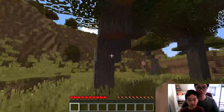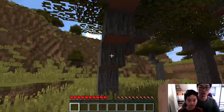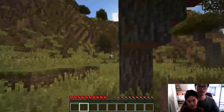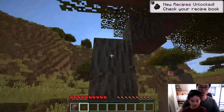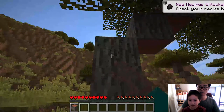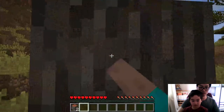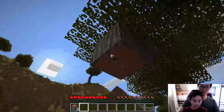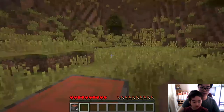So how can I mine things? You see these beautiful trees? You press left-click and hold a long time. Oh, left — the left mouse button will help you mine. New recipes unlocked — check your inventory. I can use my hand to mine things. And E is for inventory. But I only have four blocks of wood.